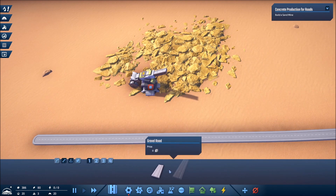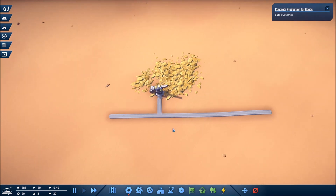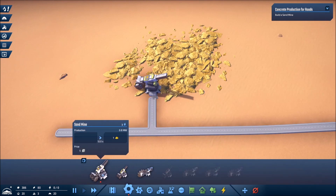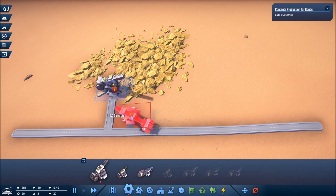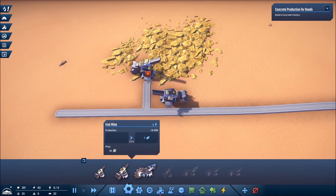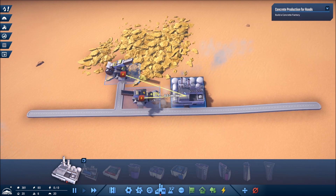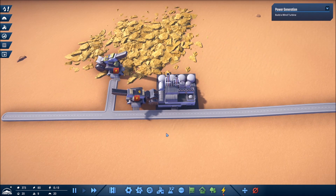The game starts you off in the menu, like most games do. You can choose your difficulty — easy, medium, hard — and then there's transportation difficulty: easy, medium, and hard. There's no further refinement from that, and there's no way to make your own map or use a map randomizer. In the future, I would really like to see a way to customize the map, choose how I want it to look, maybe even a map editor.